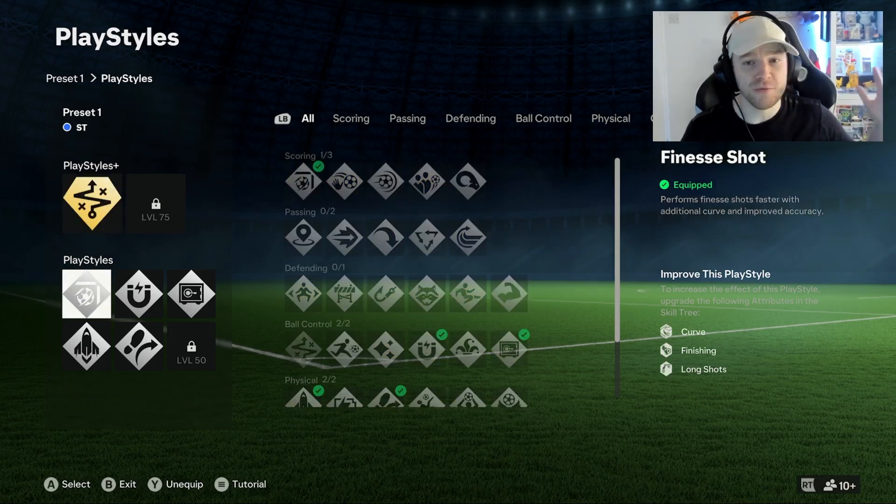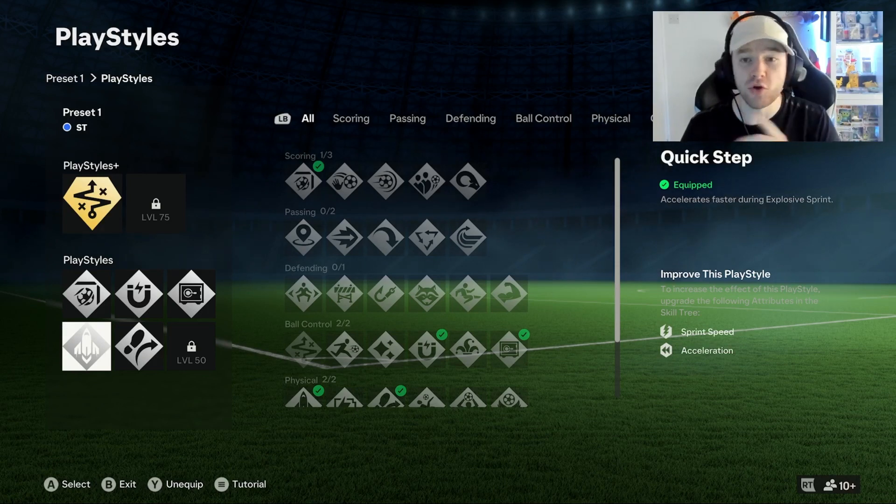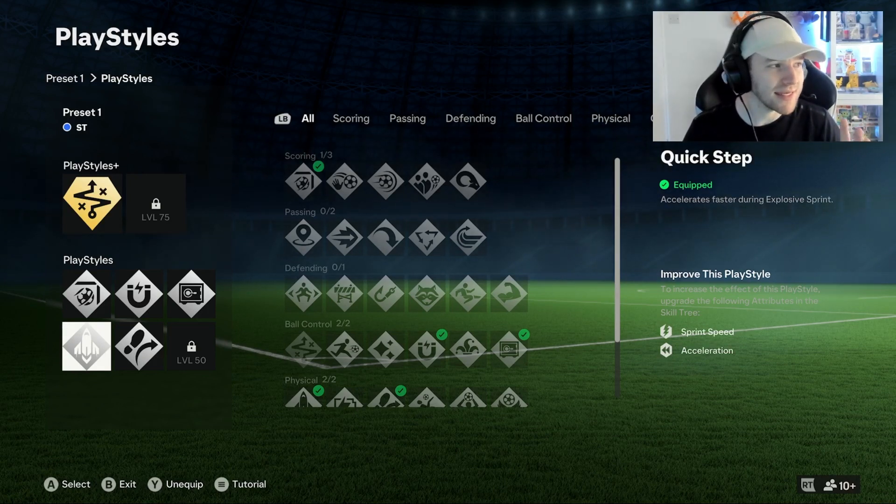The other play styles: we've got Finesse Shot, First Touch, Press Proven, Trivela, and we've also got Quickstep. Quickstep is a very, very nice one to use indeed.